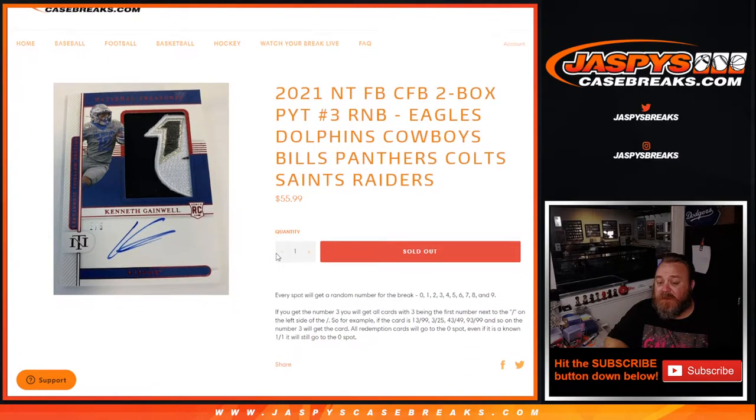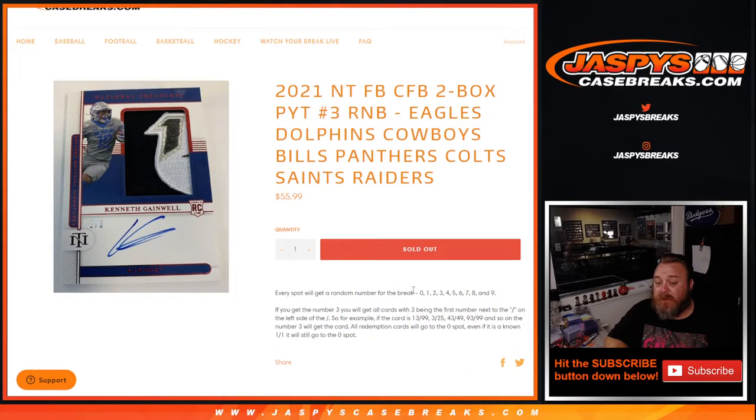It works just like every other random number block where everybody gets a number from zero through nine. If you get number three, you'll get all cards with three being the first number next to the slash on the left side of the slash. So if the card is 13 out of 99, 3 out of 25, 43 out of 49, 93 out of 99, and so on — any card with the number three. All redemption cards will go to the zero spot. Even if it is a known one of one, it will still go to the zero spot.